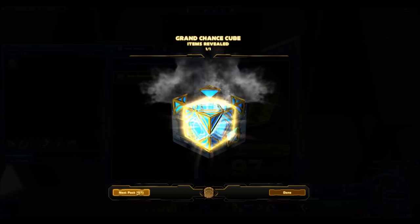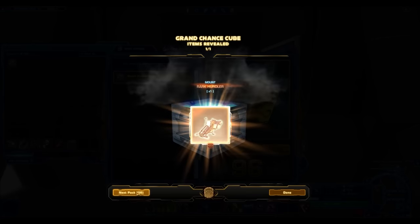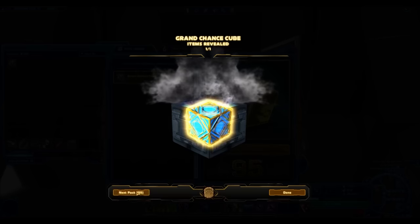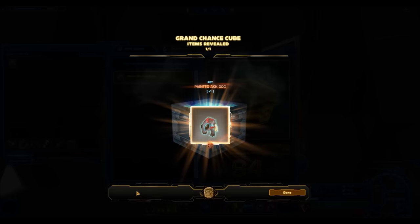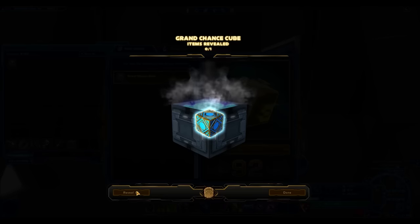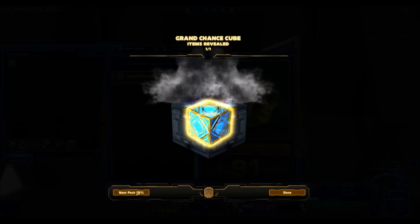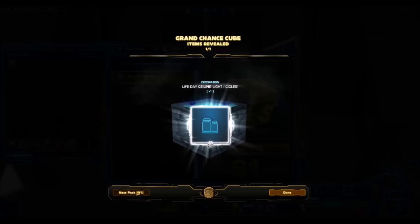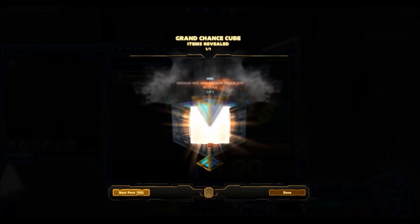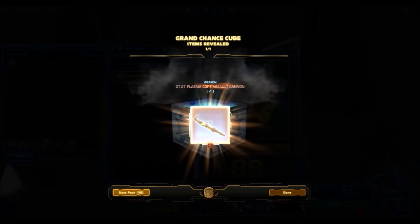They advertise Grand Chance Cubes as giving you a chance to get anything from the Cartel Market — you want Revan's Armor set, the Cathar Honor Sword? Here is your chance to get it. Unfortunately, that is just not really the case; do not be expecting it. Very interestingly though, I do actually end up getting the Cathar Honor Sword as a gold drop from the Grand Chance Cubes in this opening, which was pretty awesome — but for the most part, that's really not going to happen.